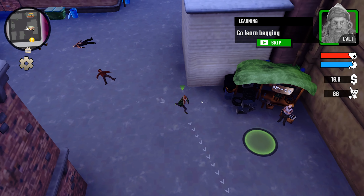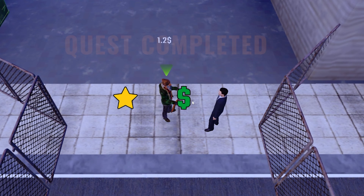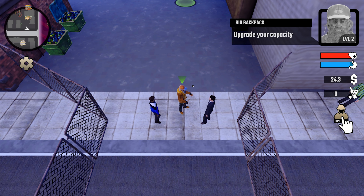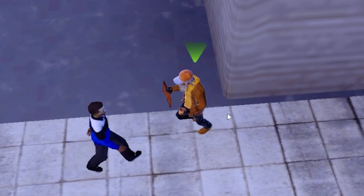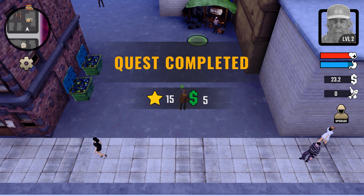We'll search some trash cans. We have 66 skeletons, and after a couple more trash cans we're up to 88. Let's go sell these — that brought us up to 22 dollars. Now let's go learn how to beg — we just stand in front of him with a sign and earn money. Cool. Now we have to upgrade our capacity. Let's beg this guy first — give me some money! Let's go ahead and upgrade our capacity. That's three dollars, quest complete — we got five dollars for that.